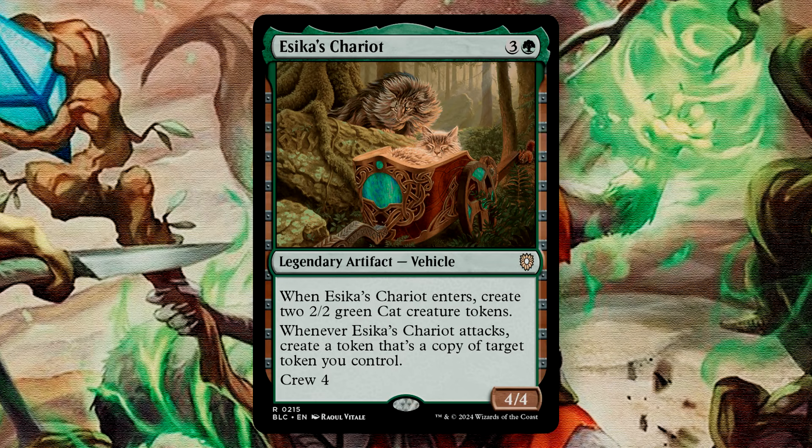Essica's Chariot is a 4-mana 4/4 artifact vehicle with Crew 4. As it enters, you create 2 2/2 green cat tokens. Whenever it attacks, you create a token that's a copy of a target token that you control. This is another one similar to the Hampsphere in that it's a 4/4 that you can animate using Bello's ability without having to use the Crew ability.